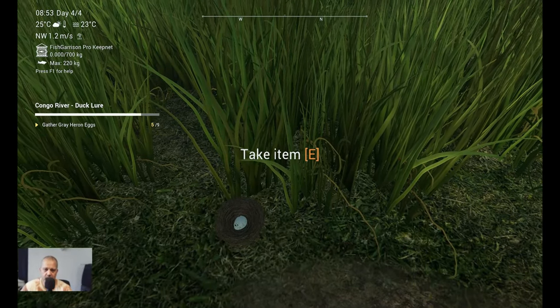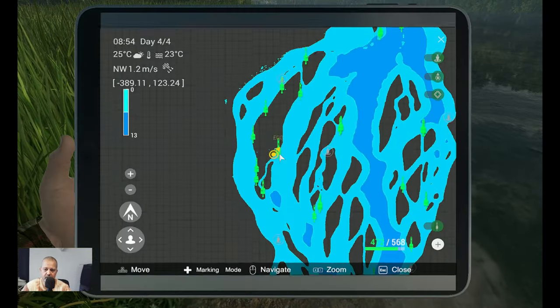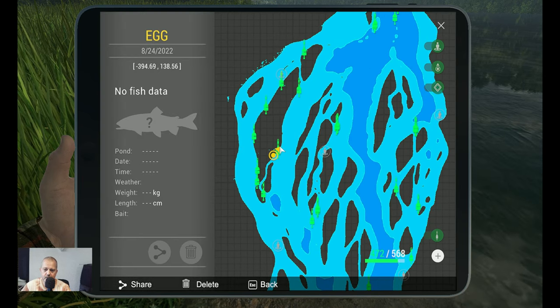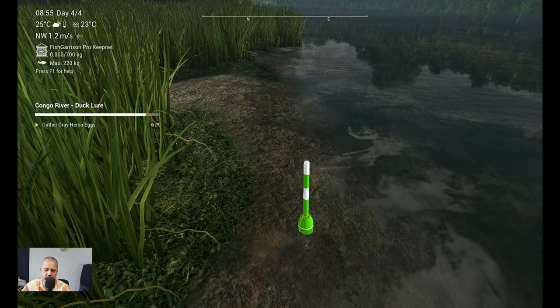All right, here we are — egg number six. Let's take it and claim it. Again we got a marker over here, and this is on the other side. The marker on this one is minus 394.69 at 138.56. That's egg number six — three more to go. Let's go to the next egg guys.